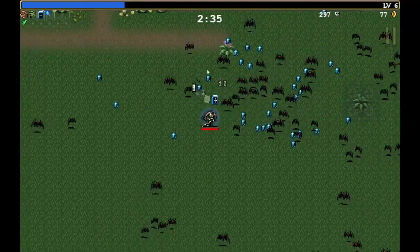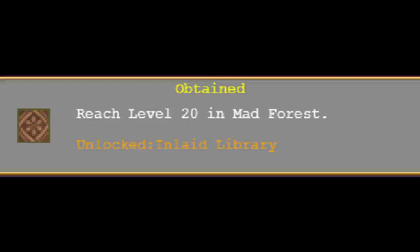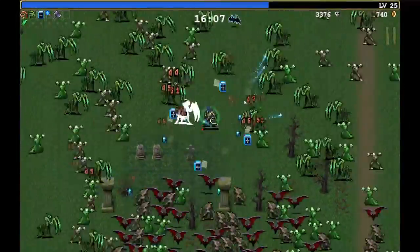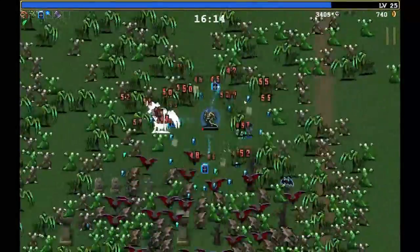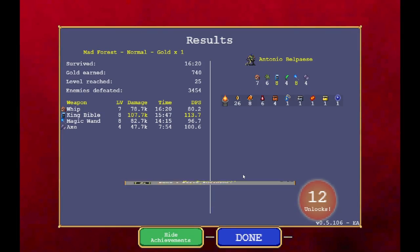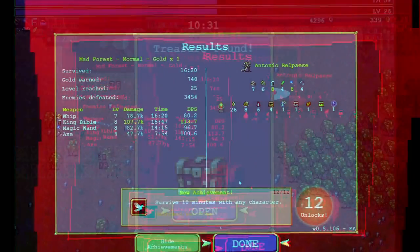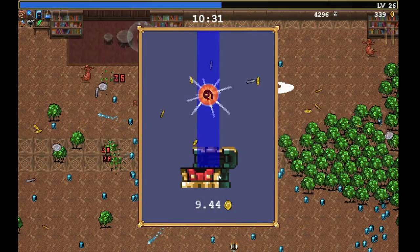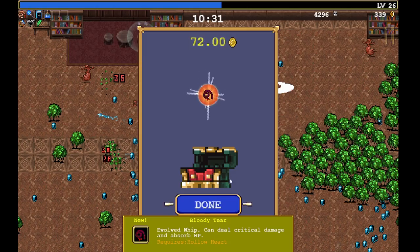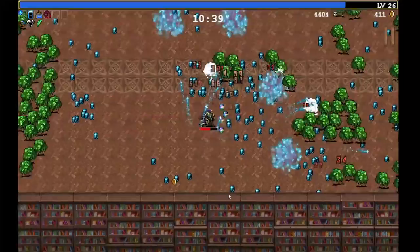Last but not least, you'll unlock the Inlaid Library stage — my favorite stage of all — if your character reaches level 20. These unlocks all appear on the scoreboard at the end of your run, so don't worry if you don't see them immediately. This is a long list of unlocks, and you may be wondering why unlocking so many items is important. The reason is one of the most amazing features of Vampire Survivors: Weapon Evolution. Weapon Evolution is a game mechanic that changes a base weapon to a stronger, evolved weapon using a passive item as a catalyst.